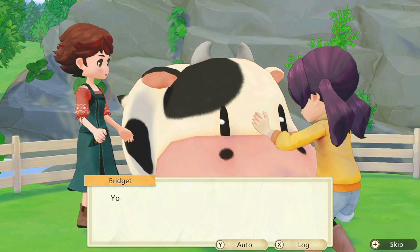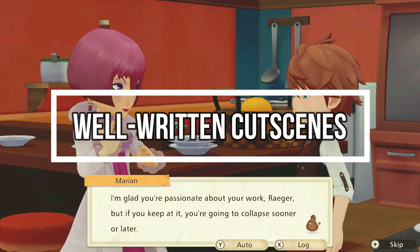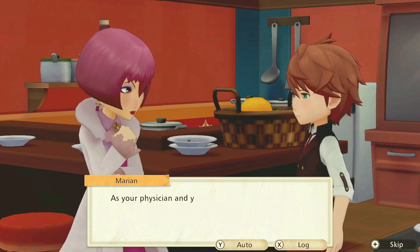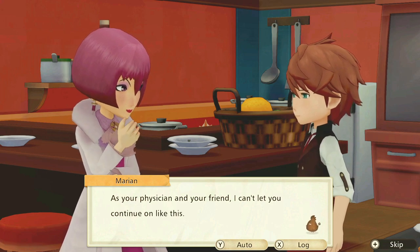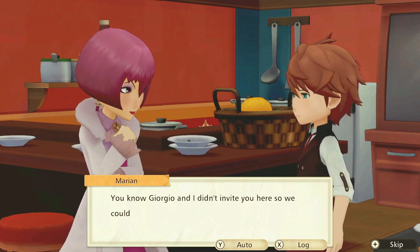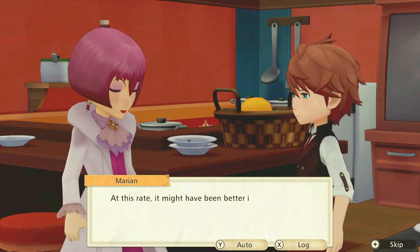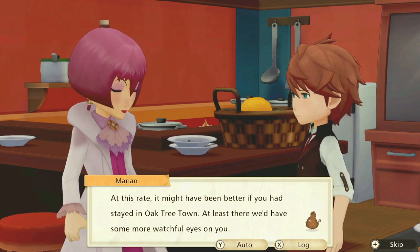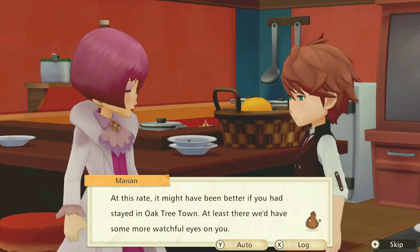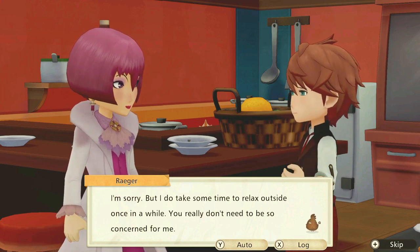The game boasts a large cast of characters, so you'll be busy making friends every day. You're going to want to get to know everyone because there are some really adorable and well-written cutscenes for every character in this game — even the ones you're not going to be romancing. You will get cutscenes at certain heart levels, so make sure to give everyone gifts every day and talk to them. You're going to get some really cute, sweet, and sometimes funny cutscenes.